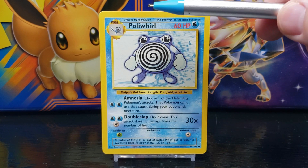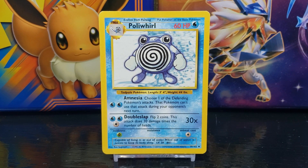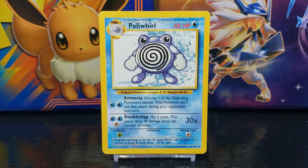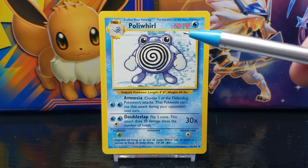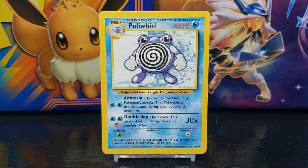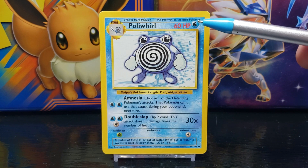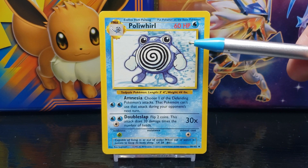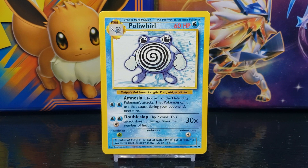Poliwhirl evolves from Poliwag. To the right of the stage title you have the title of the card, which in this case is Poliwhirl. In the top right corner of the card you have the Pokémon's HP, or hit points, which in this case is 60. Next to that you have the symbol of the Pokémon's energy type, which in this case is Water.